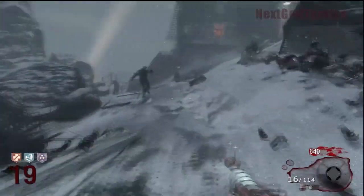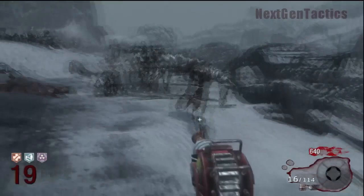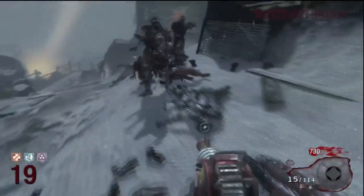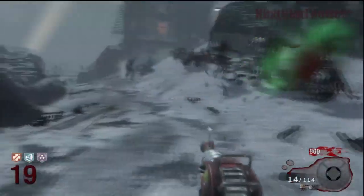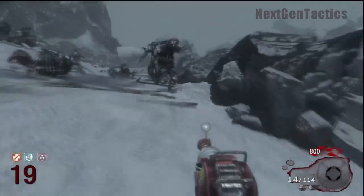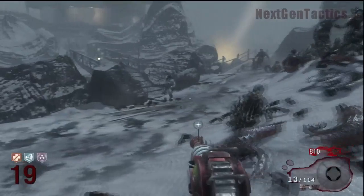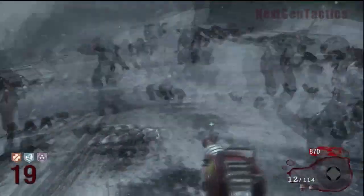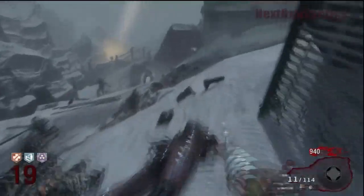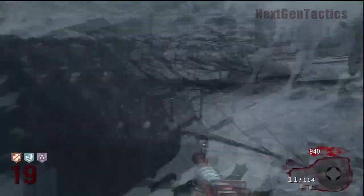We got the ray gun, and all we're going to do is make every single zombie into a crawler. Obviously we're killing some as we go, but they're going to respawn in. It's the very beginning of round 19, so they'll keep spawning in and we'll keep making crawlers. I don't know exactly how many can spawn at one time — about 20 or 24 — but it's going to be way more than 10.